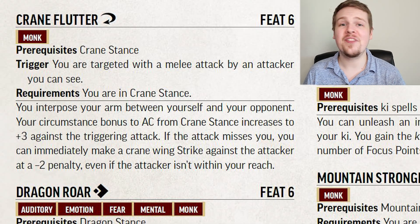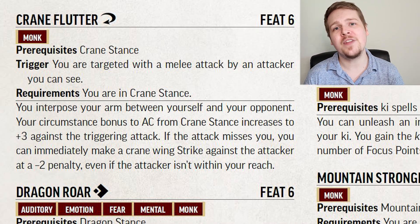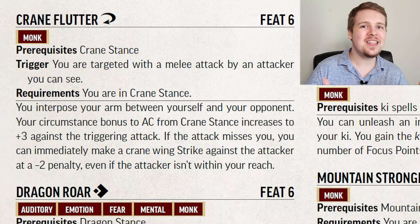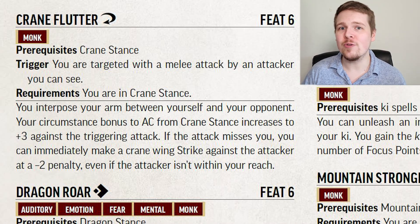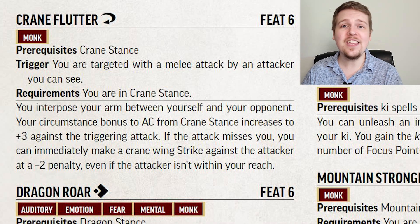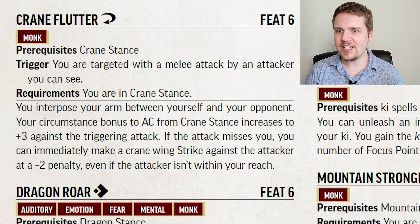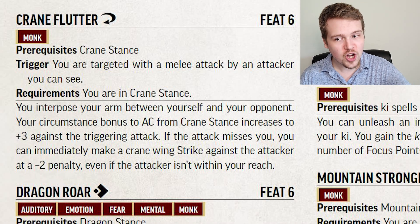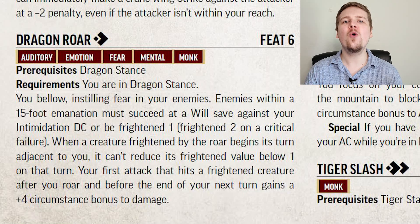At level six, we see stance upgrades — feats that offer a new action or just a flat upgrade to what benefits you gain while in a specific stance, starting with Crane Flutter. Crane Flutter is a really nice defensive-offensive option. As a reaction, if you are struck by a melee attacker that you can see coming, you can spend your reaction and gain a plus three to armor class against that attack. On top of that, if this causes the attack to miss, you can make an attack of opportunity back at them, granted at a minus two penalty. What's nice is this works even if they're out of your reach.